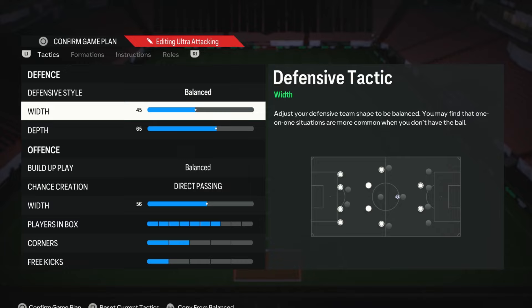Moving on to defensive width — I would suggest a range of somewhere from 40 to 50. The reason being is because it gives you a nice, narrow and compact defense, which will allow you to block out those attacks through the middle and stop your opponent being able to run right through you. If your defense is too wide, you're just going to be leaving a lot of space, especially through the middle. We don't go any lower than 40 because it's still important to maintain some width — you don't want to be too narrow because then you leave too much space out wide. So 45 is the sweet spot, but anywhere from 40 to 50 should be fine.